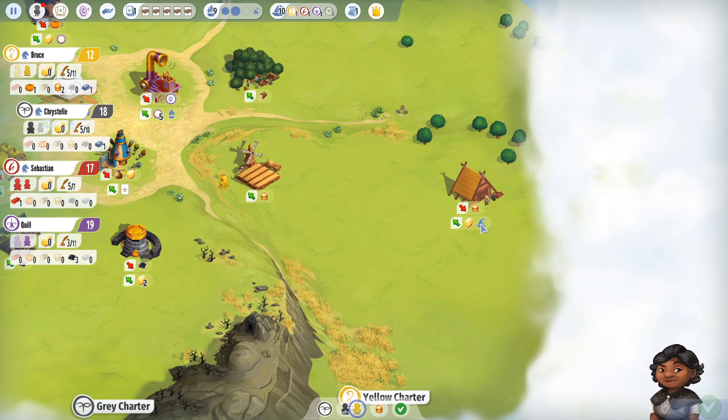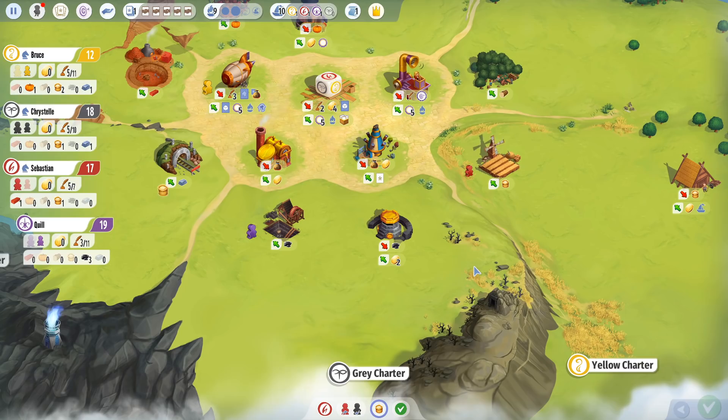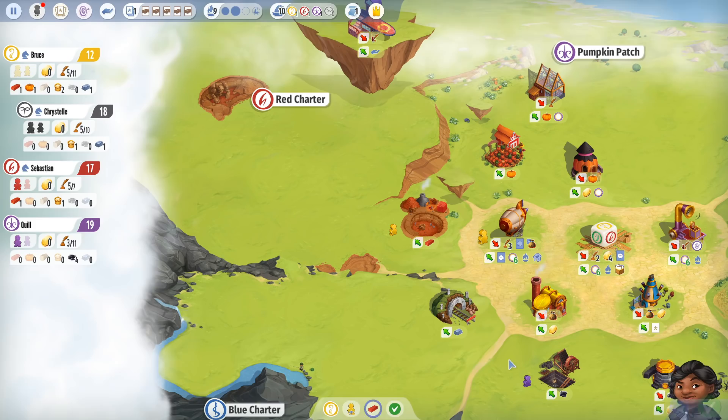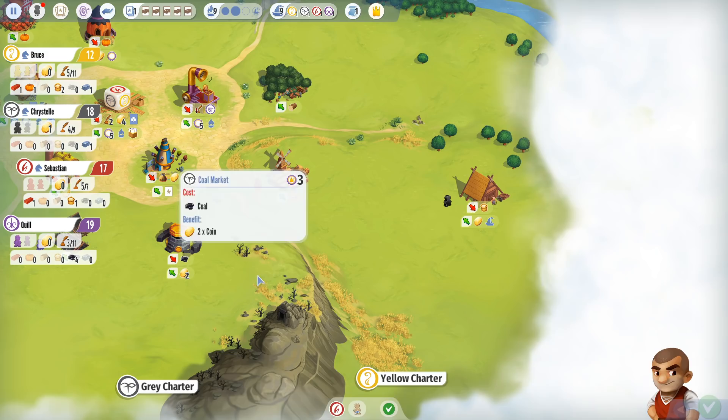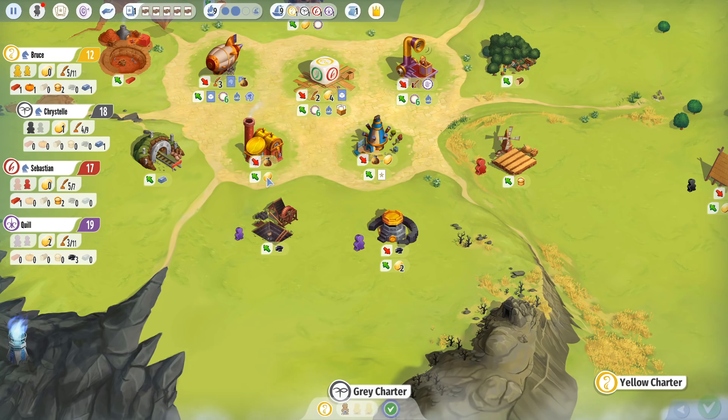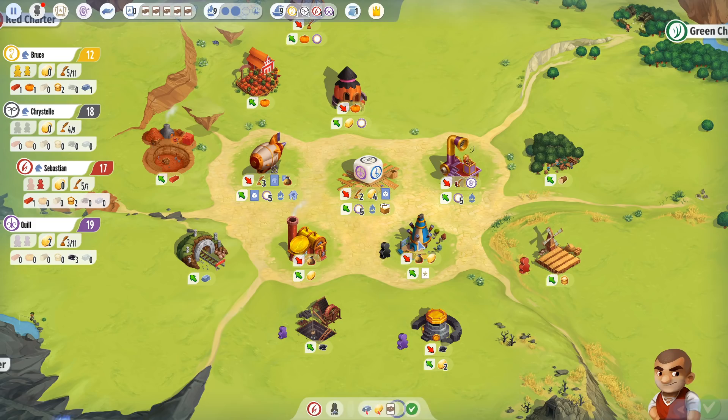More progress — a new building: pay a grain to get a coal, or a coin and a reputation. Anyone can play in anyone's charter, it's fine — no bonuses, no penalties. That's four coal, all I need. I'll convert coal to gold on the coal market — two coins for one coal, which is much better than the treasury. I'm going to have to take a null turn and retrieve all my workers; no one needed coal right now.